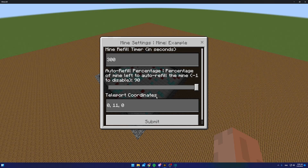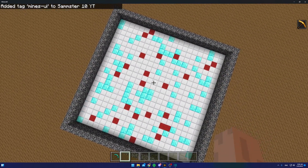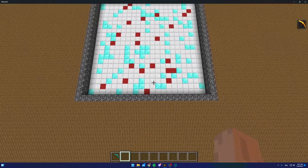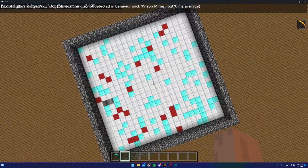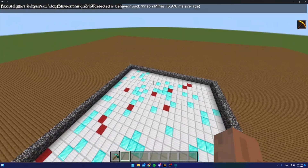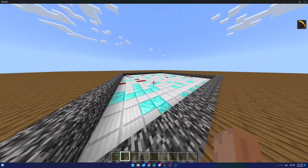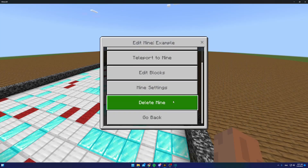The teleport coordinates setting controls where the 'Teleport to mine' button sends you. The bigger reason to change this is player safety — if someone is inside the mine when it refills, it teleports them out. You can set the destination to somewhere specific outside the mine so players aren't trapped when it refills.